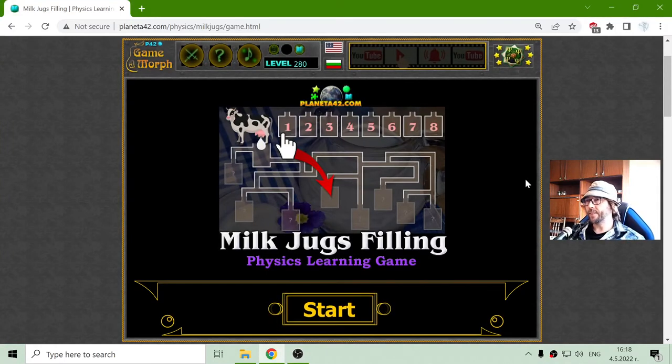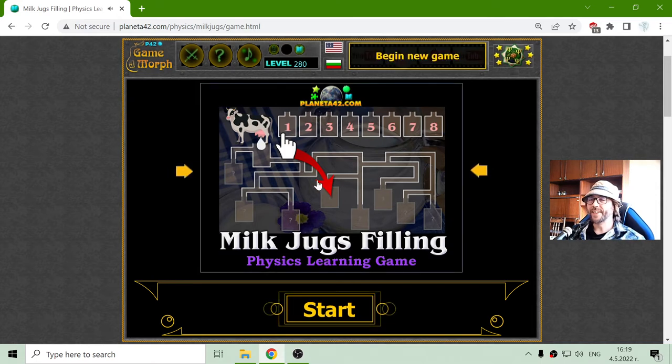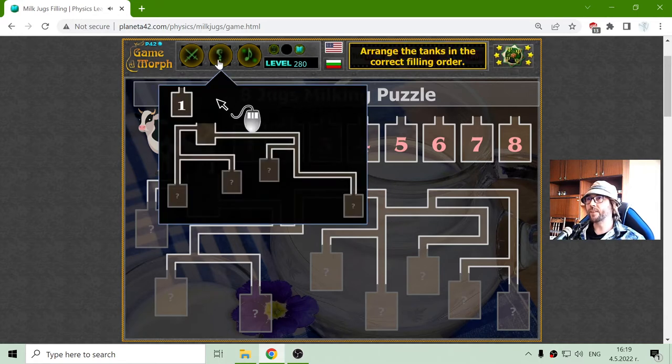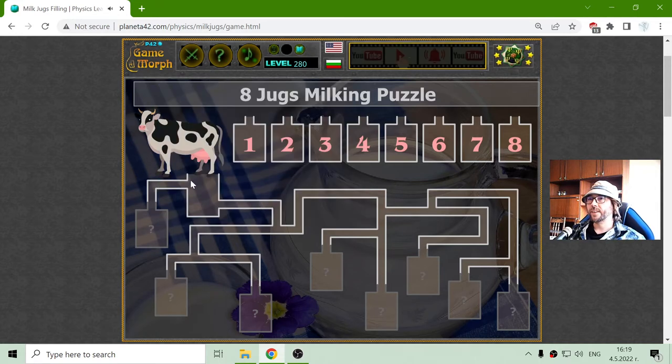Hey there! Today's physics game that I play is the Milk Jack's Filling. This is another water filling puzzle, but this time I will have to milk the cow. Let's see which Jack will be filled first.